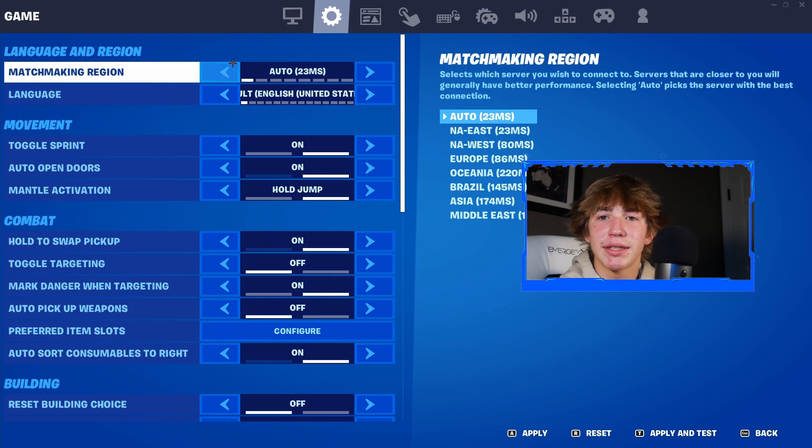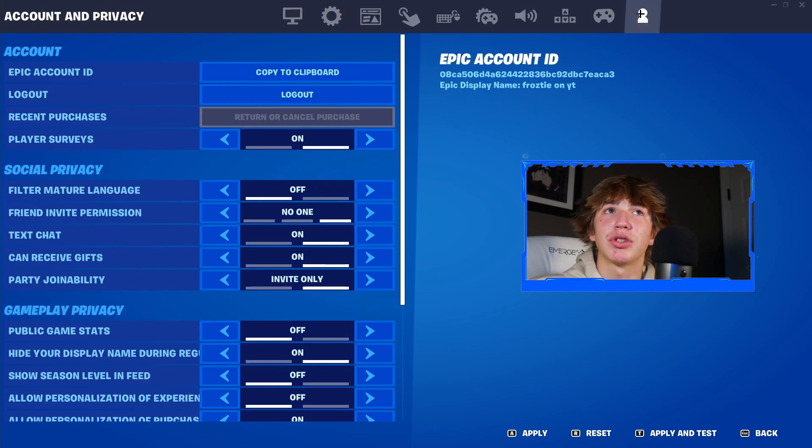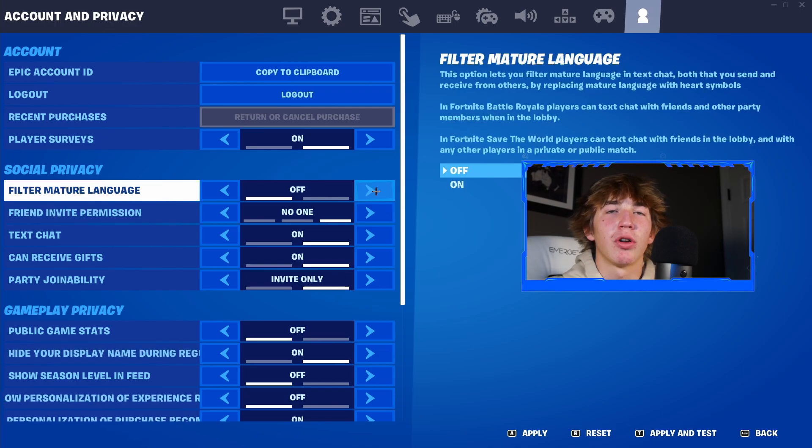From here, once you've changed the Matchmaking Region setting, leave Replays to Off, then go back up to the top of your screen and make your way to the very last tab, which is going to be the Account and Privacy tab. Now that we're back inside of Account and Privacy, change a few settings back to what they were before in order for this glitch to actually work — this is kind of like resetting the game. Starting with Filter Mature Language, go ahead and turn this back to On.